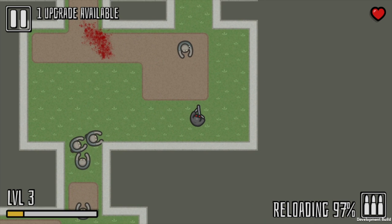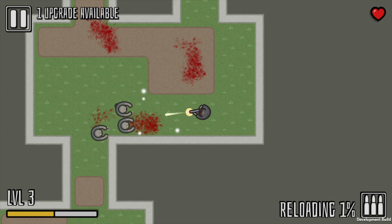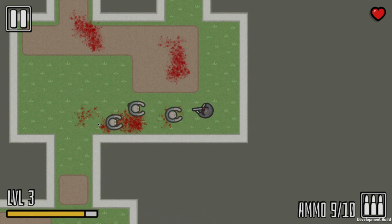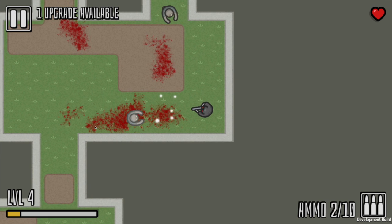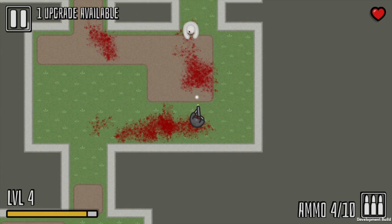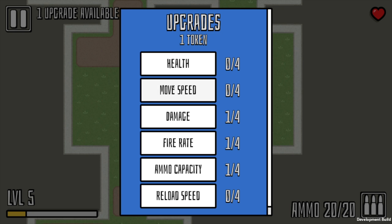There are two main issues with it at the moment, both of which are due to enemy grouping. With just one or two enemies it works fine, but when you have a dozen enemies all wanting to get to the same waypoint it causes problems. The first problem is when an enemy gets pushed by other enemies. Sometimes an enemy will get pushed sideways into a wall, but will keep moving towards the waypoint. You'll see them running into the wall and bugging out.